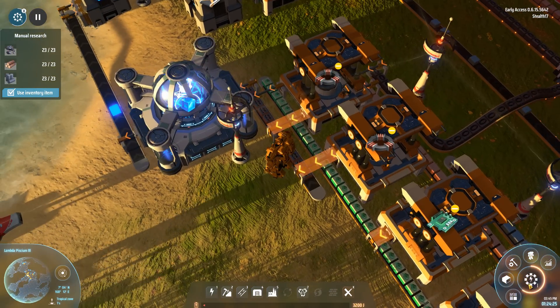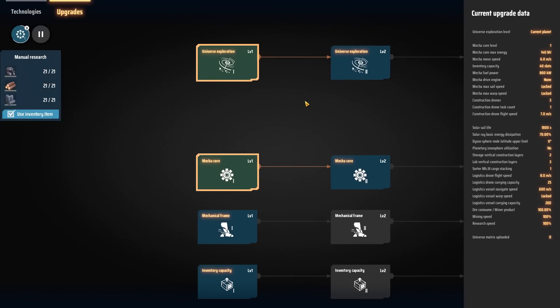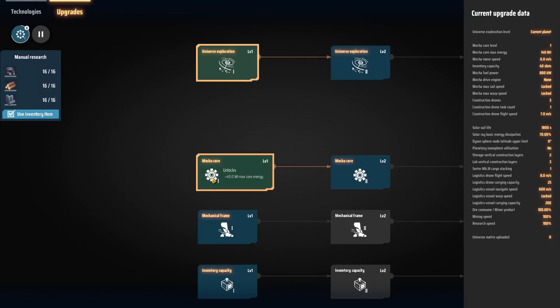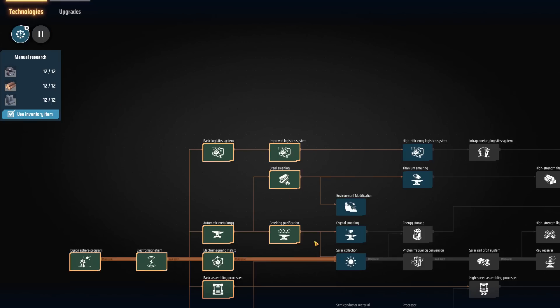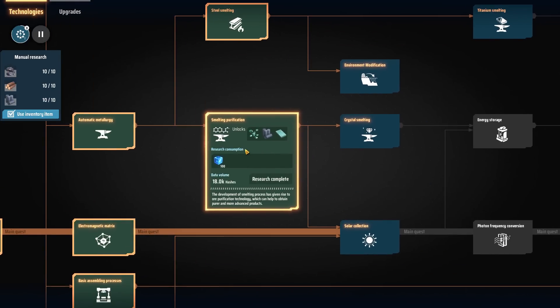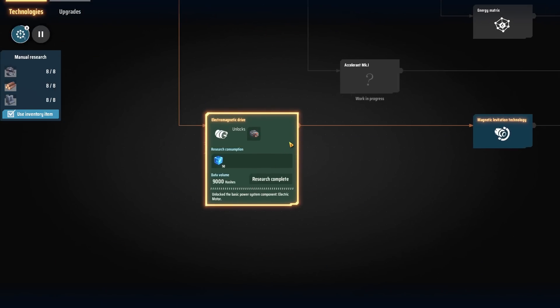That allowed me to research quite a bit of stuff already. I got some upgrades for the mech — Universe Exploration 1, which allows me to see what is on my planet, and an update to the Mechacore which increases the upper limit of Mechacore energy. In the tech field, I now have access to Steel Smelting, Smelting Purification, and the Electromagnetic Drive.